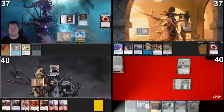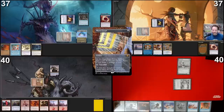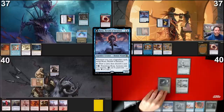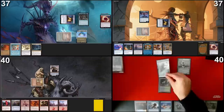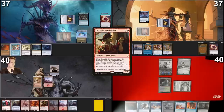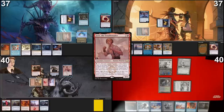Move to my turn, Mana Crypt rolled a six so no damage. Land for turn will be a Mana Confluence. Cast Rustic Study — you may draw. I'll pass the turn. I cast my commander and pay for Rustic Study with the floating mana. Move to my turn. Play Verdant Catacombs as land for turn, tap Forbidden Orchard and give someone another spirit token. Use the red mana to cast Ragavan, Nimble Pilferer — not paying for Rustic Study — and pass.